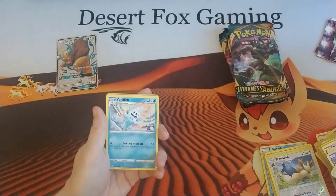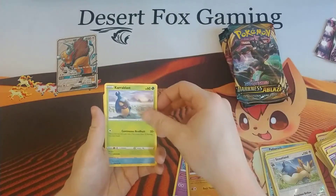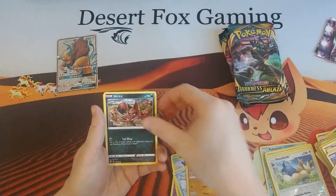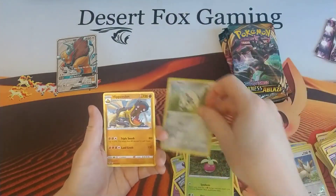All right, first Darkness Ablaze pack. We have Grass Energy, a Vanillish, Poltergeist, Solrock, a Shelmet, Galarian Darumaka, Larvitar, Nickit, Bounce Sweet, a Reverse Holographic Arrokuda, and a Hippowdon.